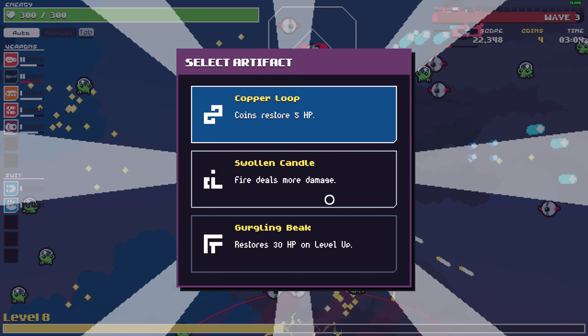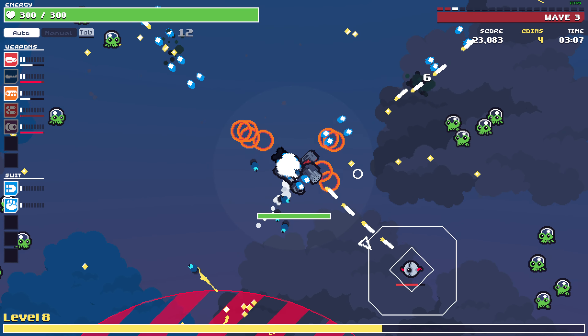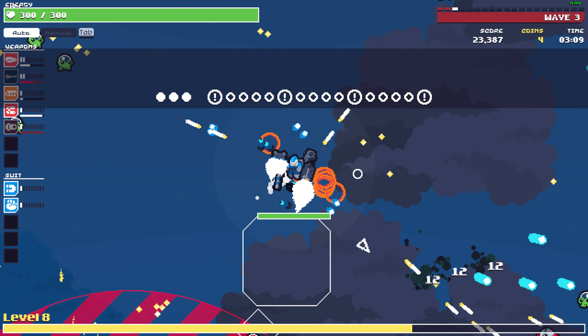Coins, HP, fire deals more damage — I think fire deals more damage is really good since we have the flamethrower right now.